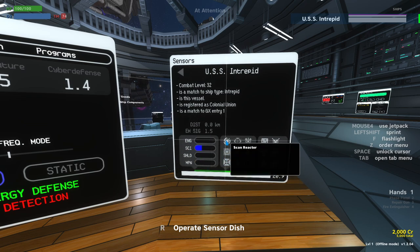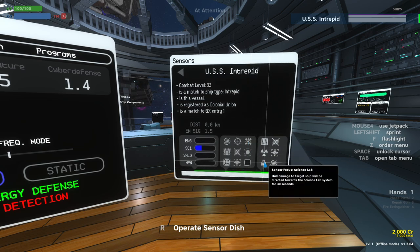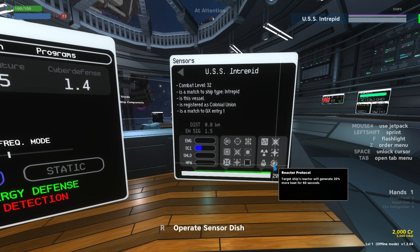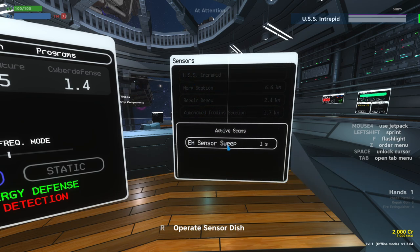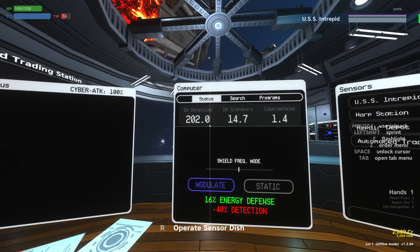If we have even more detection strength, it opens up the potential to do a bunch of different scans to see what's going on in the ship. And if you get all the way to maximum, it unlocks some offensive sensor attacks, including making their reactor generate more heat. If you're having a hard time finding anyone, you can ping with an active scan. This dramatically increases your EM detection strength for a short amount of time — we can see it's currently at 202, and it'll drop back down to about 20.2 as the active sensor ping goes away.